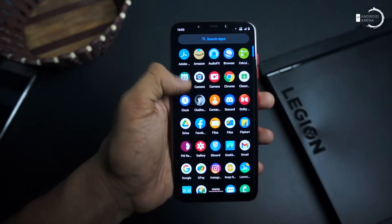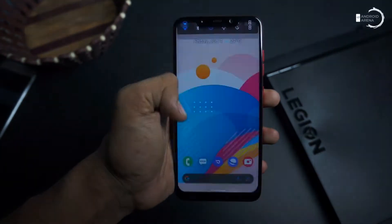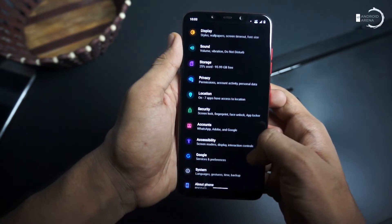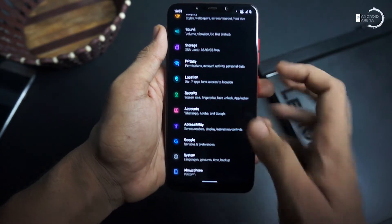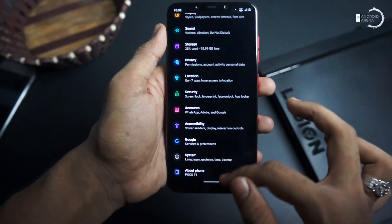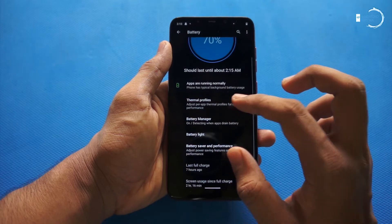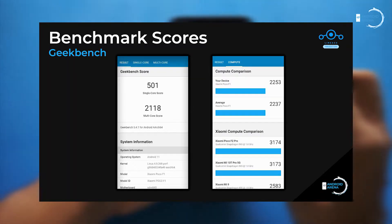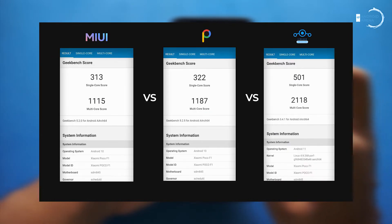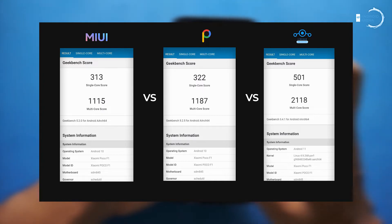In terms of performance, thanks to the Snapdragon 845 chip and the optimization done on this ROM, the animations are so smooth and quick that there would be no compromise on performance, keeping the beauty in its place. By setting up the thermal profile, we performed benchmarks on Geekbench, and here are the benchmark scores and comparisons between similar ROMs, where you can find a drastic increase in CPU figures.